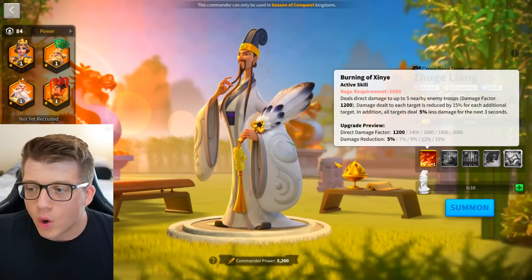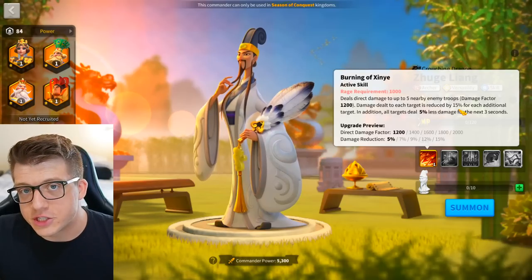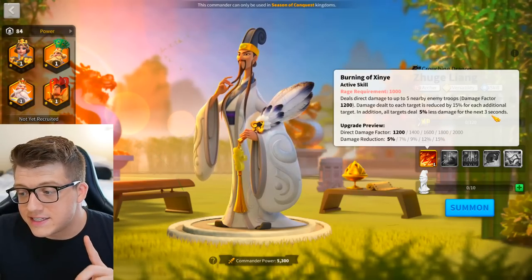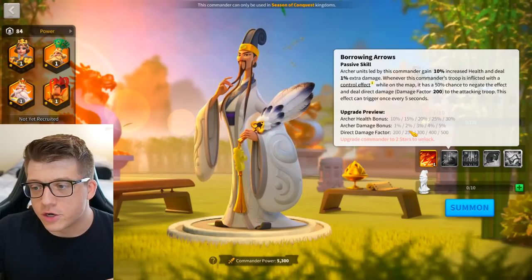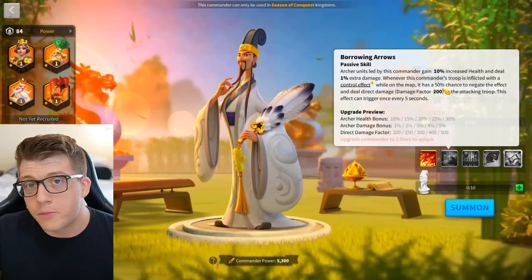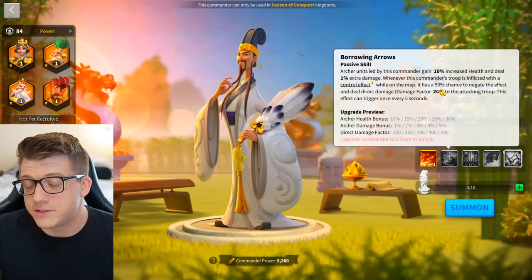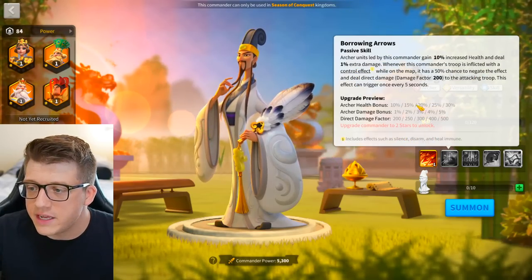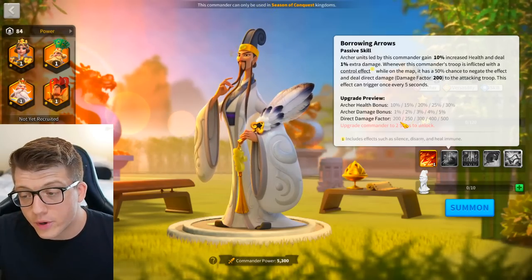At 5-1-1-1, Zoogliang brings a 2,000 damage factor to up to five targets, with the standard 15% reduction for each additional target, and a 15% 'target dealing less damage' debuff for three seconds — that's a really good active skill on its own. The first skill at one point gives 10% increased archer health and 1% increased archer damage. That's not that much, but you also get a 50% chance to negate a control effect — silencing, disarming, and heal immunity — and deal direct damage of 200 to the attacking troop.